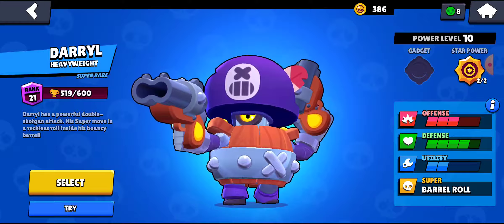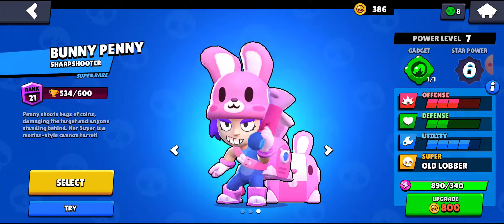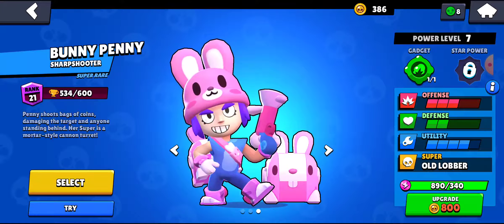Barley is really good — there's nothing else to say about that. Poco has one of the most annoying gadgets in the game and the best star power in the game. Pair him up with two tanks and you'll be unstoppable.